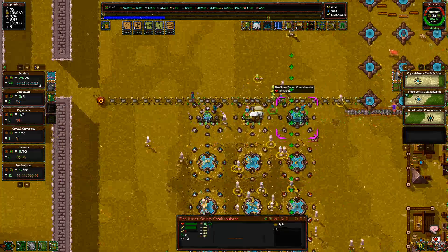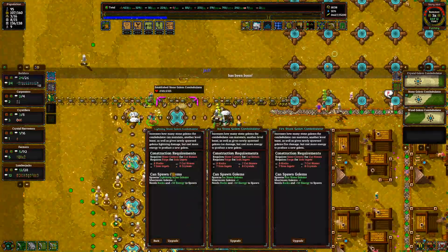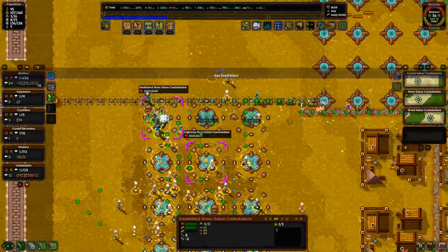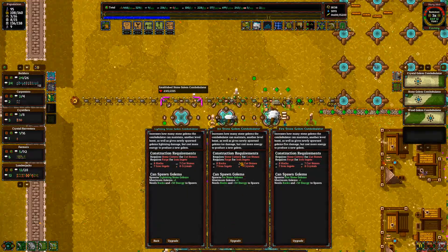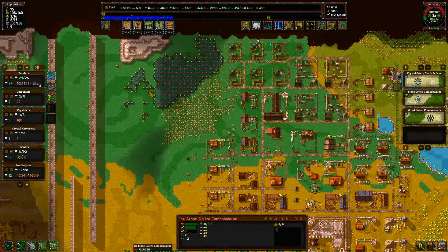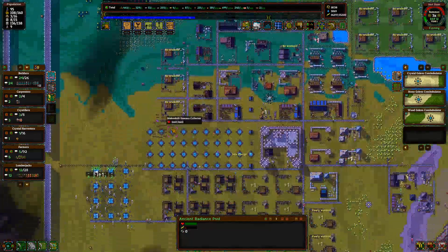All right, so fire, lightning, middle. And then ice last. We need to think about ancillaries.